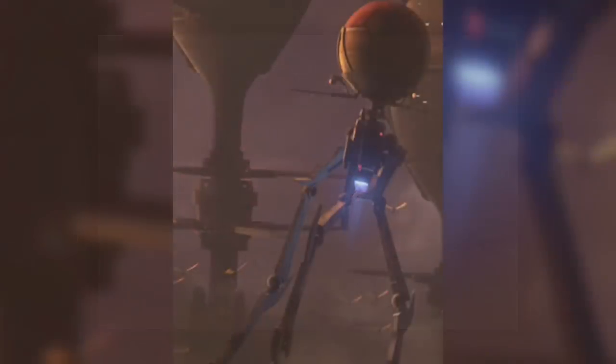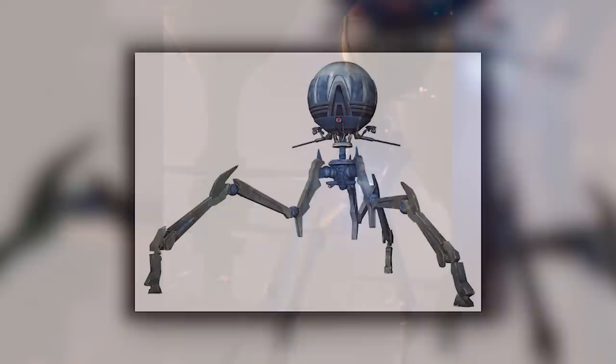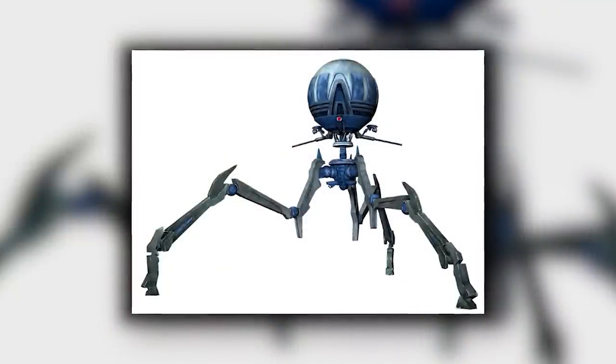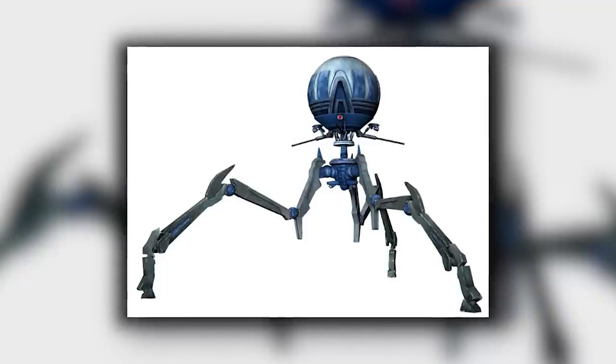In canon, some Magna Tri-Droids were equipped with rocket thrusters at the bottom of their central stalks, increasing their manoeuvrability even further by allowing them to fly over the battlefield. Tri-Droids came with a variety of weapons configurations. They always had three identical weapons, each mounted under one of the droid's main photoreceptors, and they had no other weapons mounts, though they didn't need them due to their omnidirectional design.